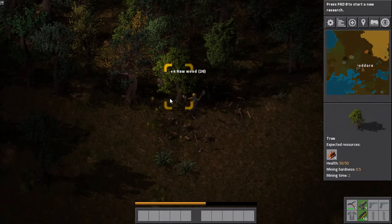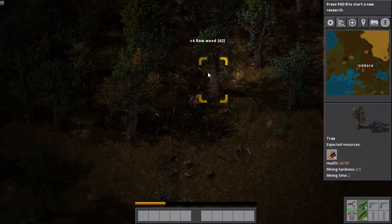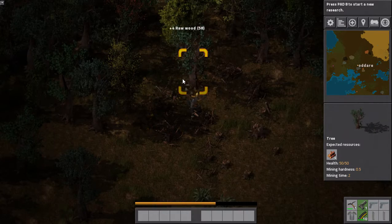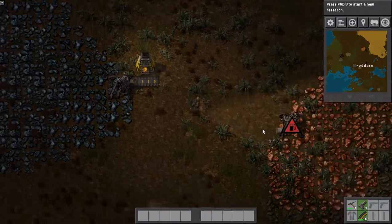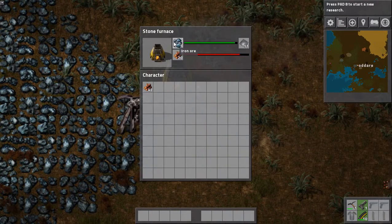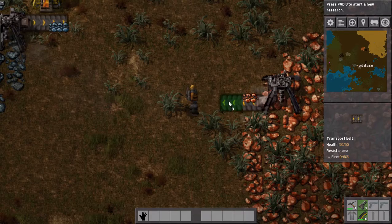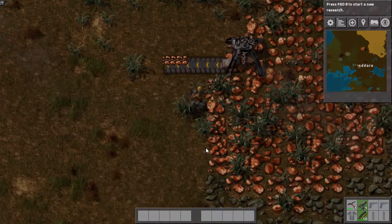Let's get some more wood. I'm going to put this in there — I only want 20, and I need some more of these. There we go, got some of those. We need more stone.